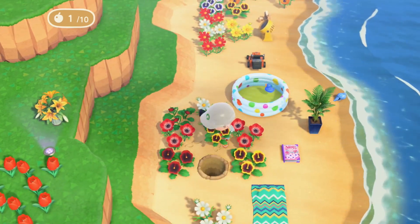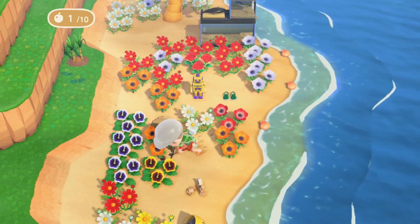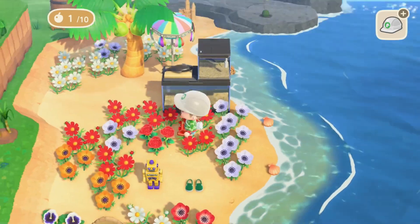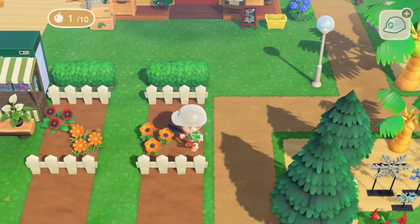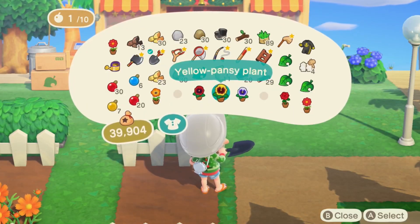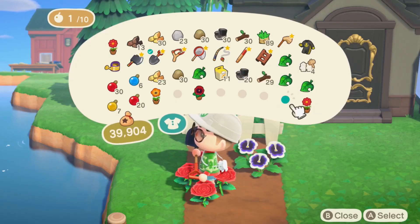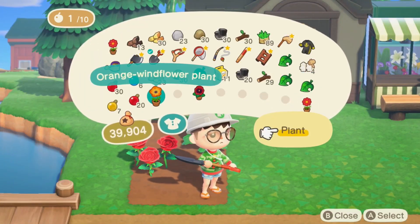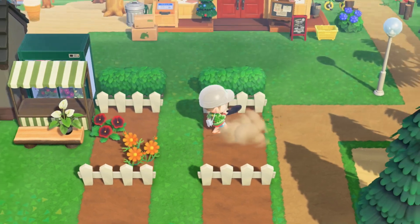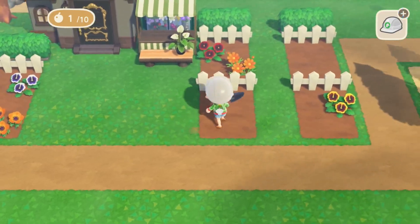I've been putting mums, windflowers, and lilies around the island. I want to prioritize flower colors not already on this island, like the orange windflowers, white pansies, red roses, and white windflowers. I have the hardest time mixing flowers so it looks like an actual garden and not just for flower breeding purposes. I want to be mindful of utilizing flowers in different colors in a way that seems purposeful but also kind of random. What I'm learning is you need to be careful not to have the same flower type in the same row or column.